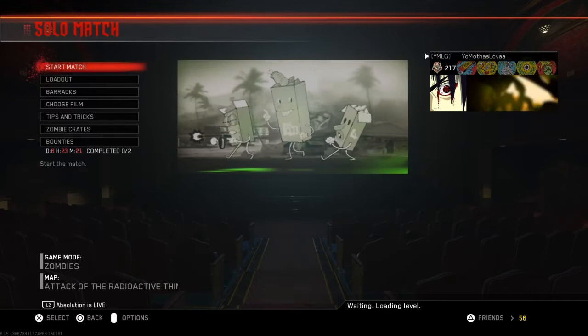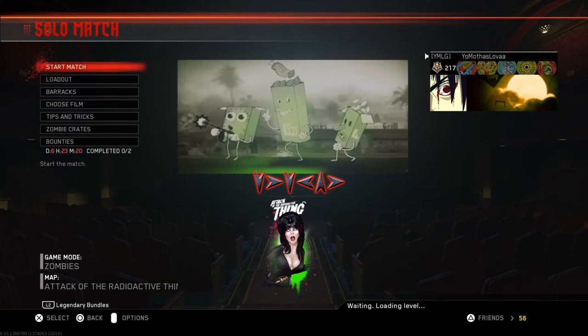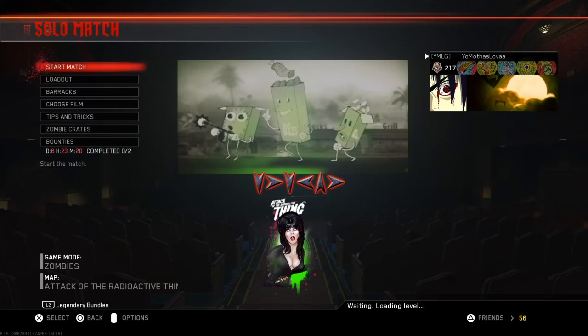Welcome to my channel. If you have completed the Easter egg for Attack of the Radioactive Thing, you have now unlocked Elvira. Her unlock code is: down, right, down, left, up, right. Hope you guys found this video helpful. If you're new to my channel, please subscribe. Thanks for watching, and as always, I'll catch you on the next video.